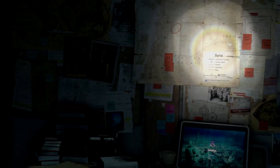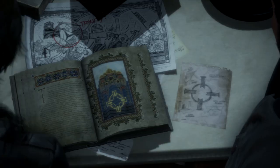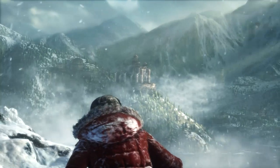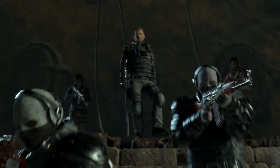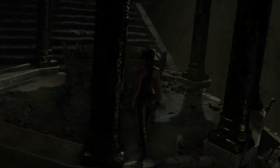As Rise of the Tomb Raider begins, Lara uncovers clues in her father's research that offer a glimmer of hope, setting her on a perilous path — a journey that pits her against a ruthless organization known as Trinity, in a race to find the secret of immortality.